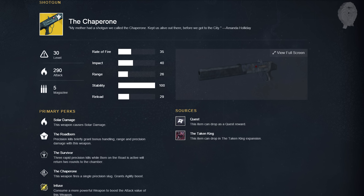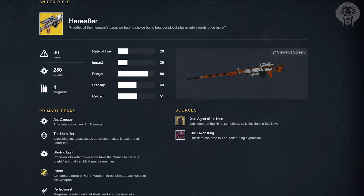The Chaperone is a solar shotgun with two linked perks: Roadborne — precision kills briefly grant bonus handling, range, and precision damage; and Survivor — three rapid precision kills while Roadborne is active returns two rounds to the chamber. The Chaperone perk itself makes this weapon fire a single slug instead of a normal pellet spread, condensing all the pellets into one lump that hits an enemy all at once.